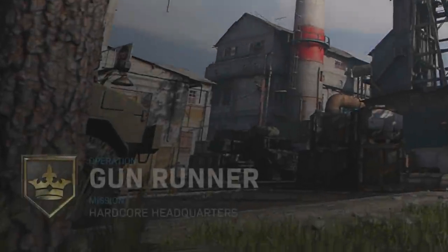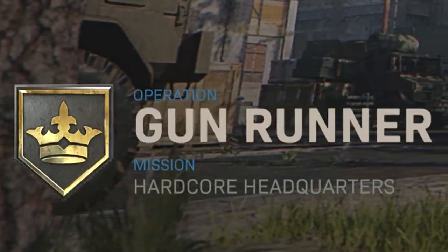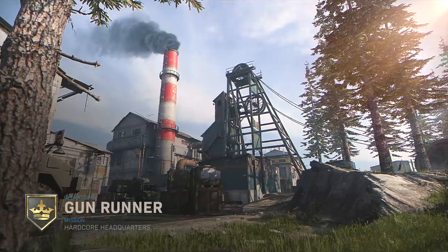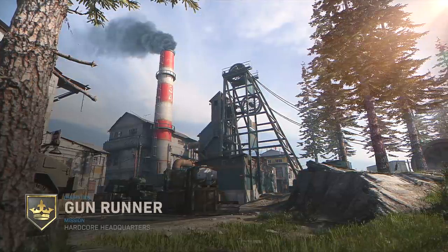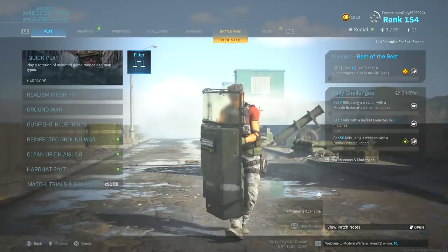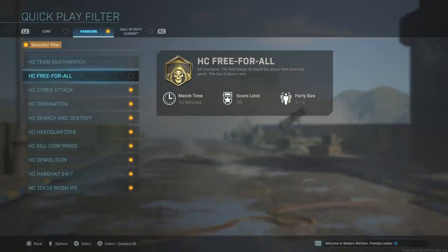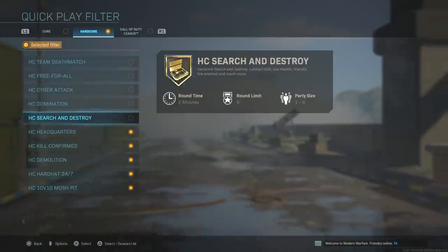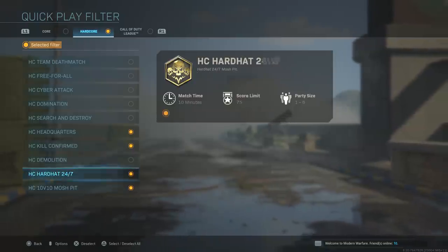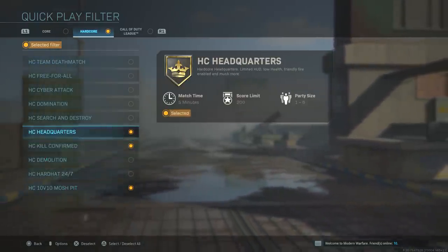Secondly, this should be a no-brainer: play Hardcore. Hardcore is a one-hit kill, and yes, you do die to one hit, but you don't want to hit somebody once with a Riot Shield and then have them kill you. You want it to be a one-hit kill. More specifically, the modes I'd suggest are Hardcore 10v10, Hardcore Headquarters, and Hardcore Kill Confirmed. But if Hardcore Shipment is in the game at the time you're watching this, make sure you're playing Hardcore Shipment.